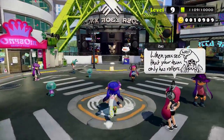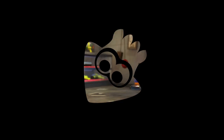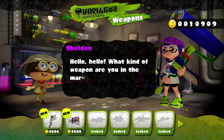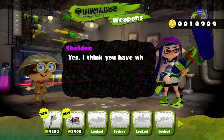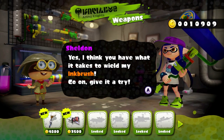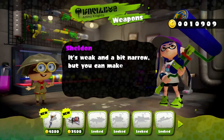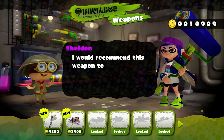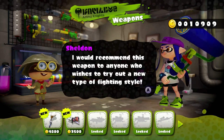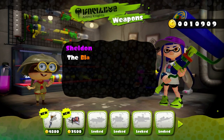We're going to head over and check out the new weapon that's available. This is a new update that Nintendo has released. Sheldon says: 'You're looking fairly fresh. I think you have what it takes to wield my Ink Brush — give it a try! The Ink Brush is similar to roller weapons, but it inks the ground as fast as you can dash. It's weak and a bit narrow, but you can make up for that with sprinklers and ink strikes. I would recommend this weapon to anyone who wishes to try out a new type of fighting style.'